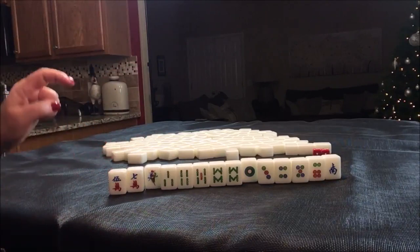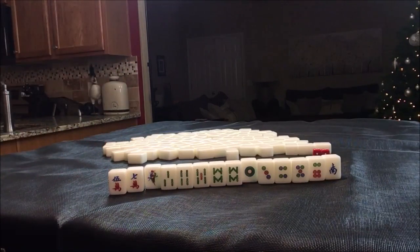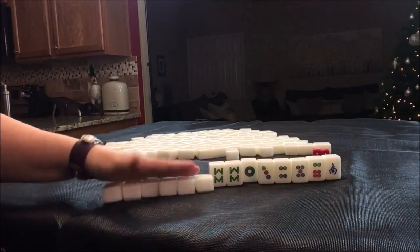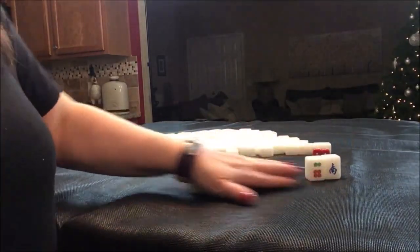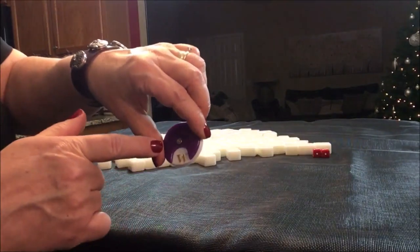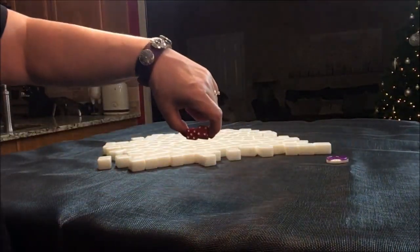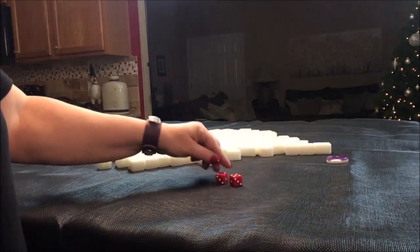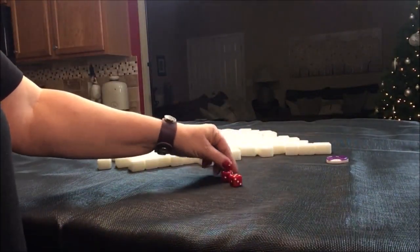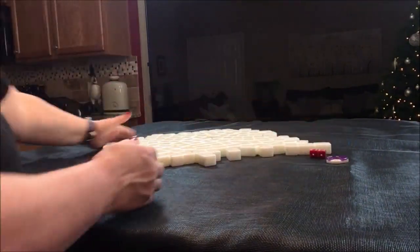If you would do something different, write South Round and what you would do. Let's go to West Round now. This time let's say we're in East Seat again. I rolled a nine, so that's East Seat. West Round.